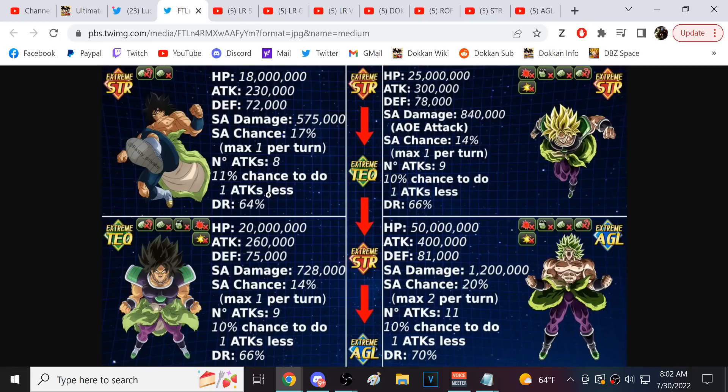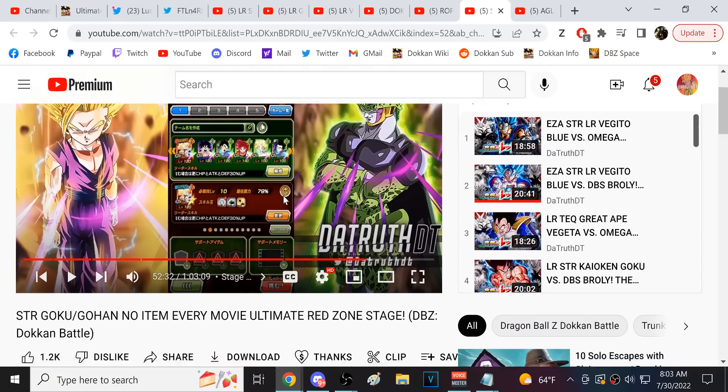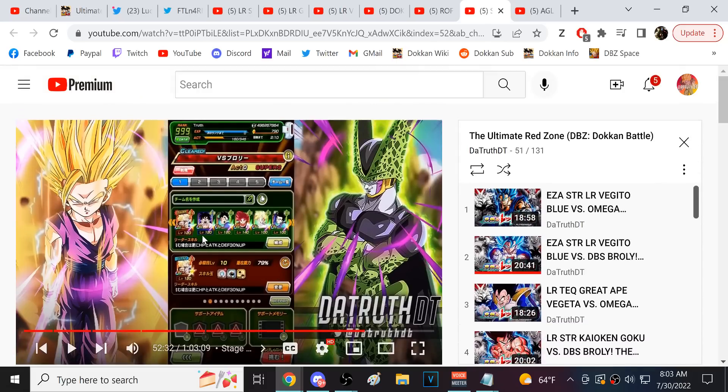The first two phases are kind of a warm-up. In phase one you can stun and seal him — characters like Goku and Gohan could potentially stun Broly at the start. When I no-itemed it with the Goku and Gohan team, the Goku and Gohans could stun, AGL Kid Gohan could stun, TEQ God Goku could seal, and we had a bunch of stackers alongside that.